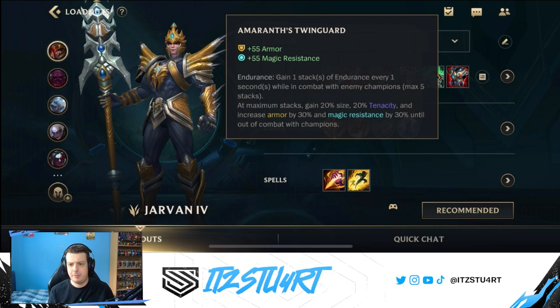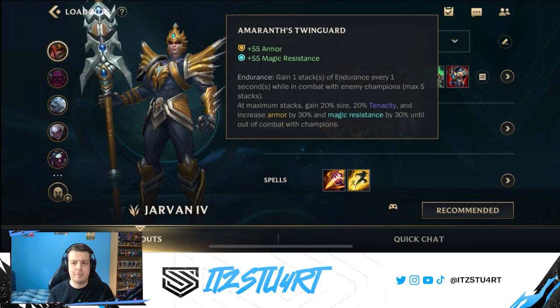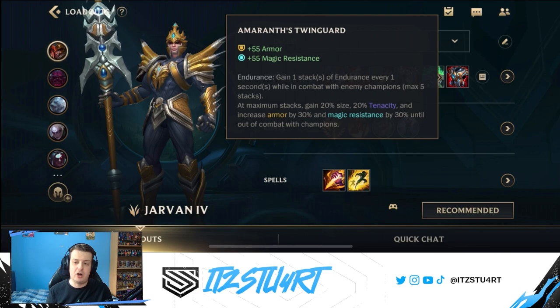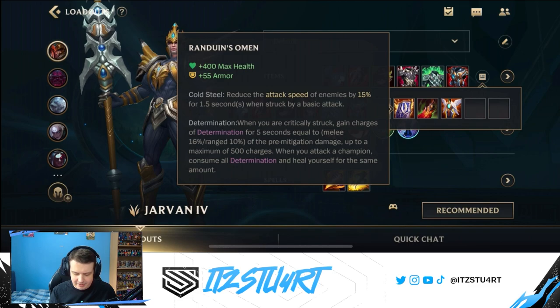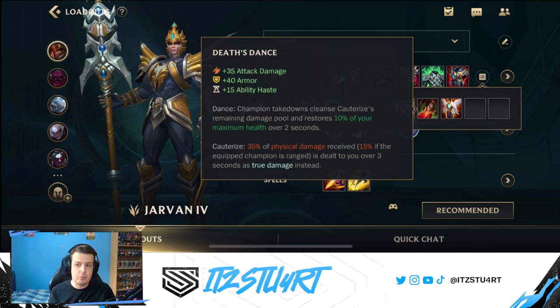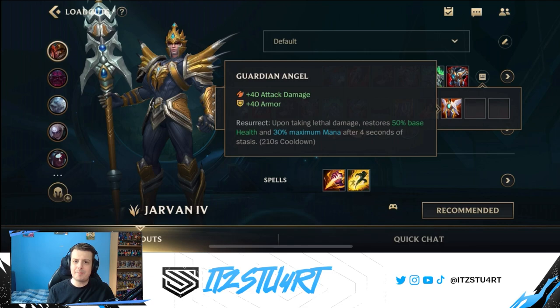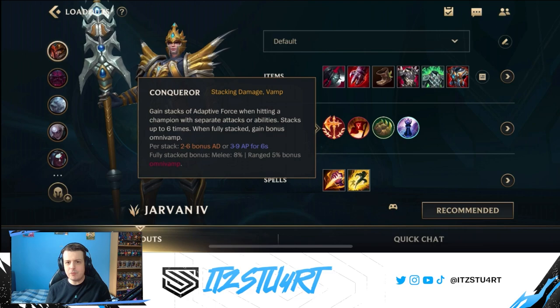As a final item, Amaranth's Twin Guard is a very strong tank item in the current meta, giving a lot of armor and magic resist. If you stay in combat for five seconds you gain increased size, tenacity, and increased armor and magic resist for a few seconds. For situational items: Hullbreaker is great against critical strike damage, Death's Dance if you want a more carry-oriented armor item, and Guardian Angel is also very good since you can easily jump onto the backline and sometimes overextend.